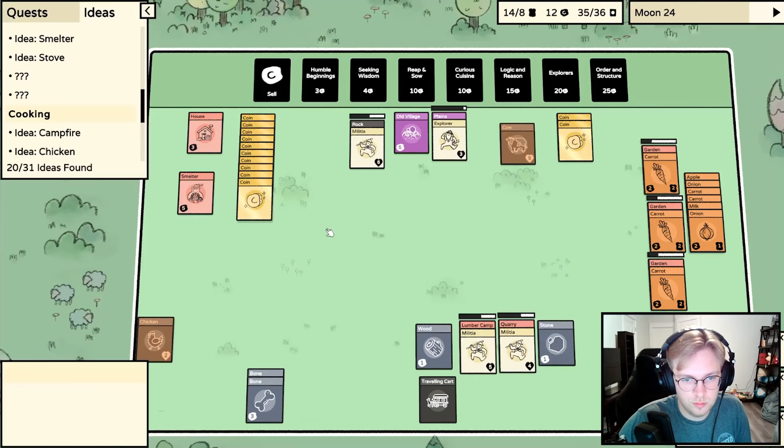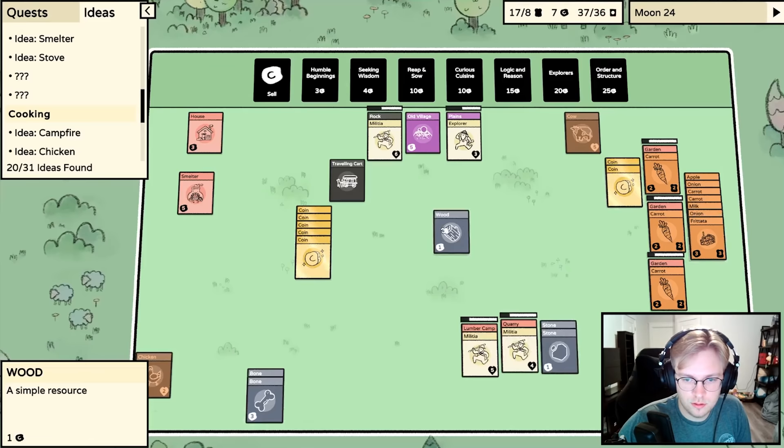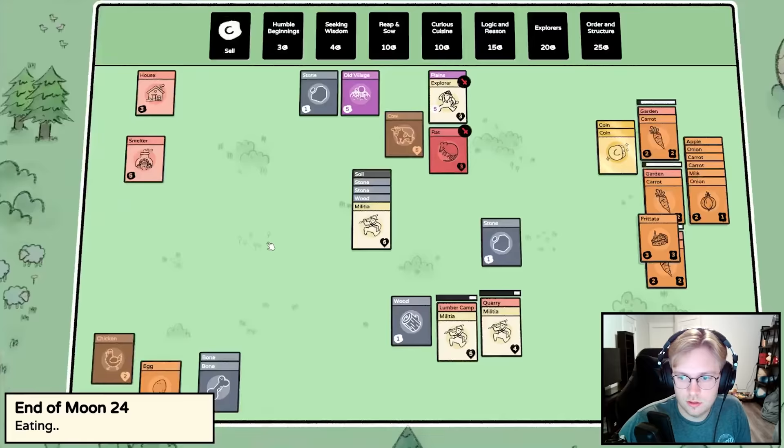Traveling cart, what have you got for me? We got a frittata - nice! Stone, wood, traveling cart, soil. How do we make soil? Two stone, one wood - am I reading that right? One soil. We gotta feed. That frittata was nice.